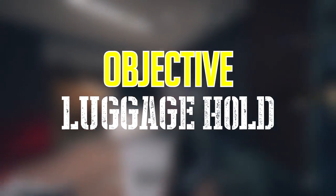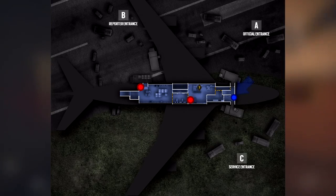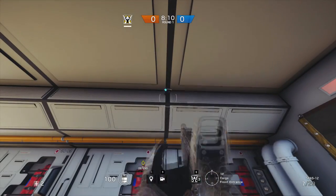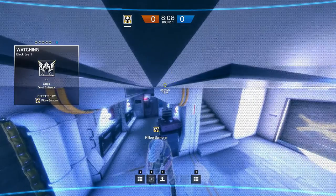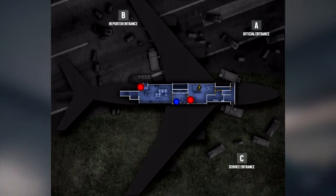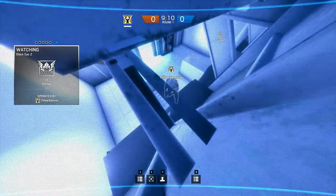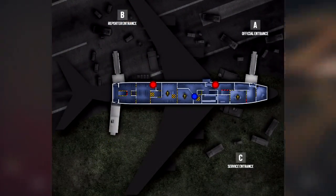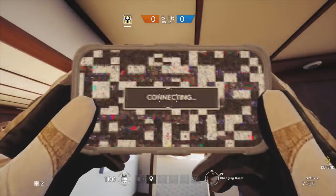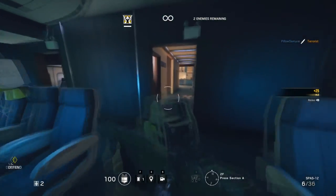If the objective is in luggage hold, I recommend the following cameras. One is on the black strip here in the cargo entrance — it should be hidden to operators focused on peeking, and will spot any enemies using the hallway into luggage hold. Another good spot is in the storage room on this locker, to watch for anyone dropping down to get a flank. Finally, on the floor above in changing room, on this light — it should be well camouflaged as a light and can keep an eye on anyone trying to drop down into the objective room.